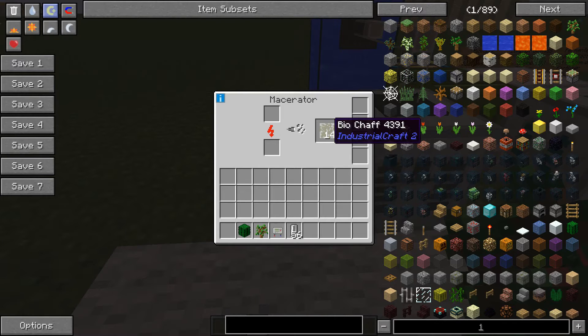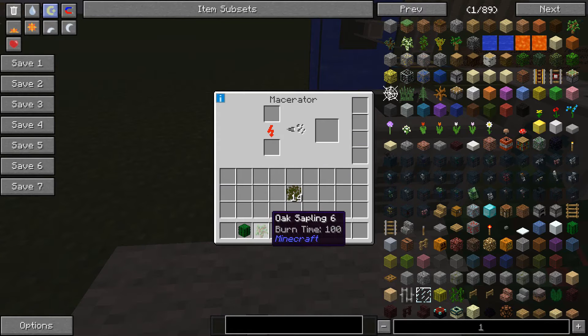You are going to need to get your farm up and running with whatever you want — saplings, wheat, cactus, etc.